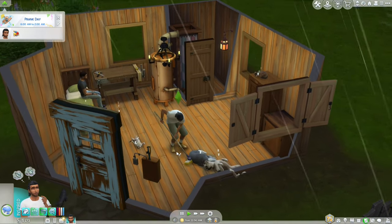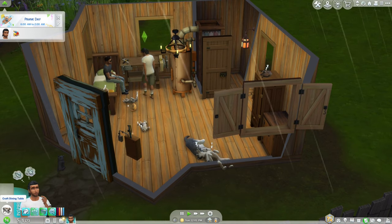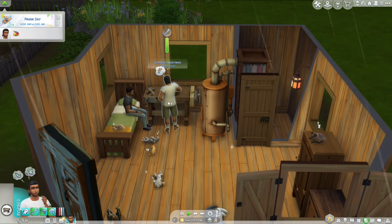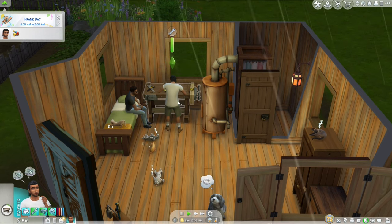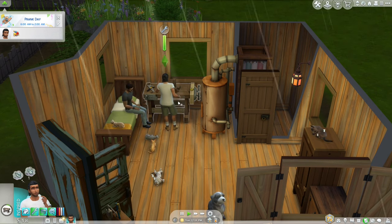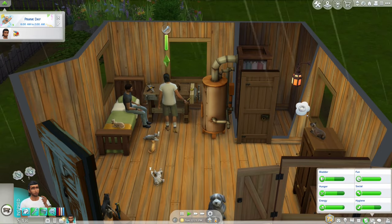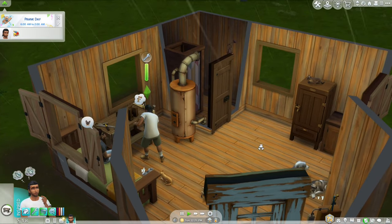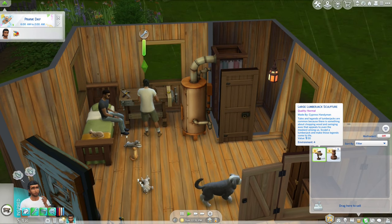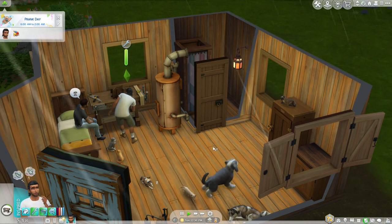I'm going to choose the order of the Sims for a very specific purpose. Cypress Handyman basically went and crafted a dining room table autonomously, costing 157 simoleons. I did not tell him to do that. I know they can craft on the woodworking table autonomously, but I thought it was just limited to sculptures - I didn't know he would actually craft furniture. Well, I guess we're making a dining room table now.